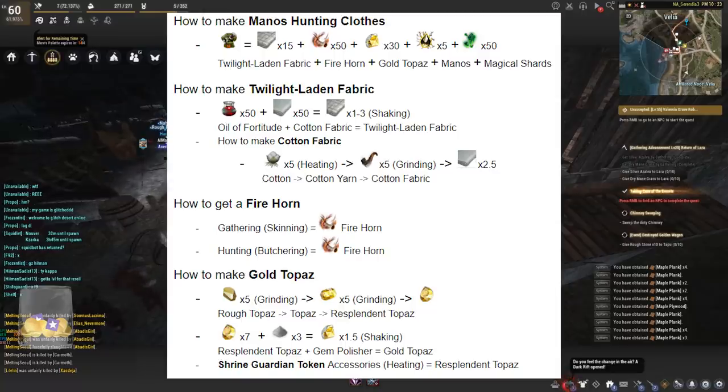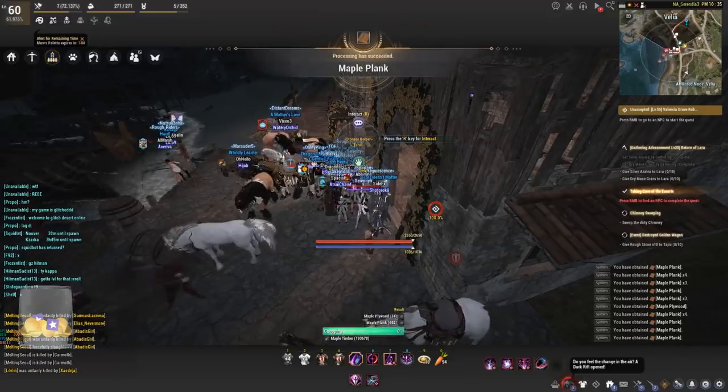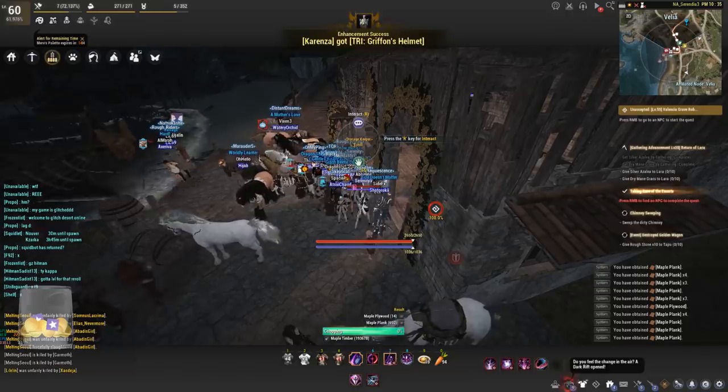For the hunting clothes you will need twilight laden fabric, fire horn, gold topazes, manos, and magical shards. Fire horn can be obtained through gathering or hunting as a potential drop. The gold topazes can be crafted by grinding rough topazes into topazes, then into resplendent topazes, and then shaking resplendent topazes with gem polishers to create the gold topazes. You can also melt down shrine guardian tokens if you don't want to go through every other step.